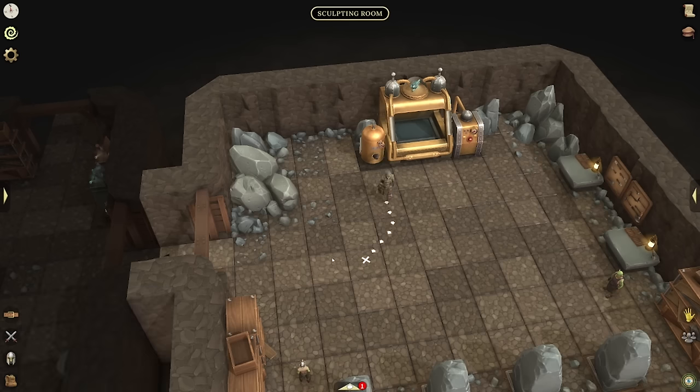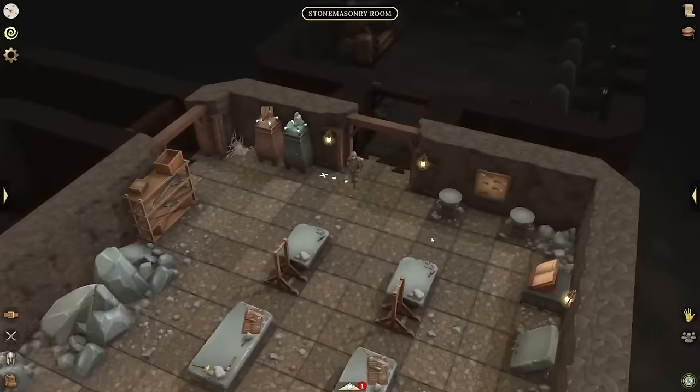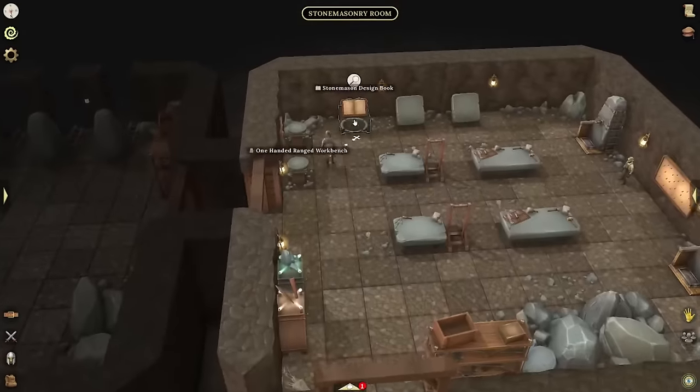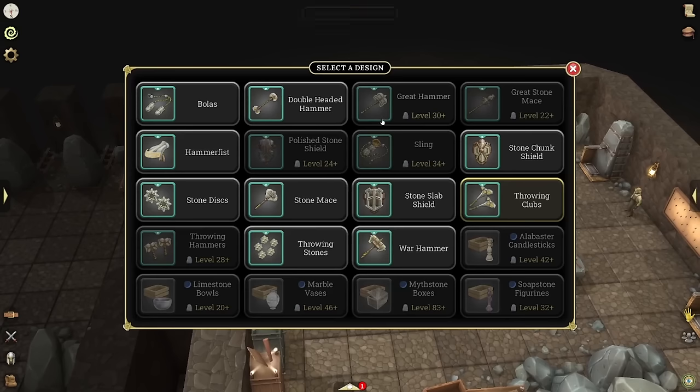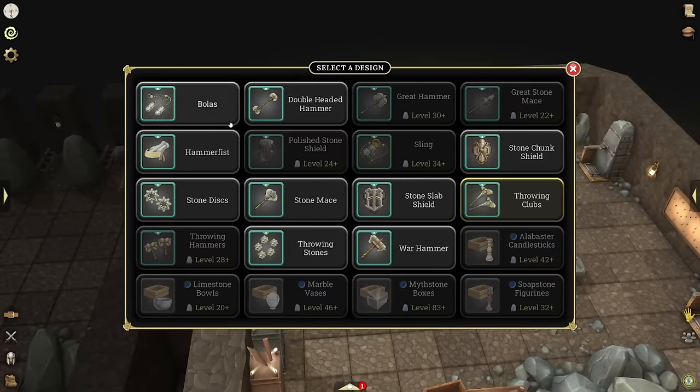I want to showcase what this looks like — we have the design book of the Stonemason. There's a lot of options since I'm a little higher level; I'm level 19 in Stonemason right now on this account. We have Hammer Fist here — Hammer Fist is going to take flint, which is only available in Episode 3, something you mine. And then the Coarse Hickory Pools — you should be looking for Coarse Hickory Pools because those are going to be very useful here.